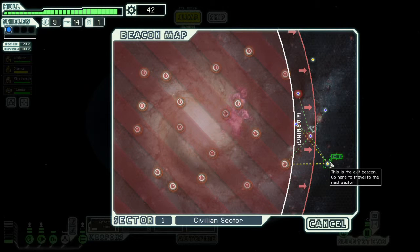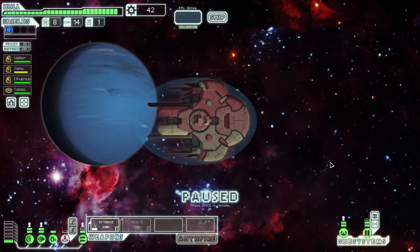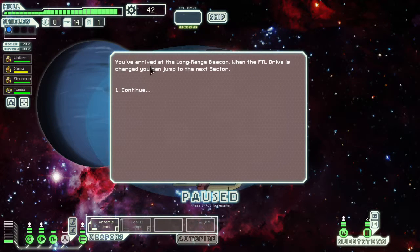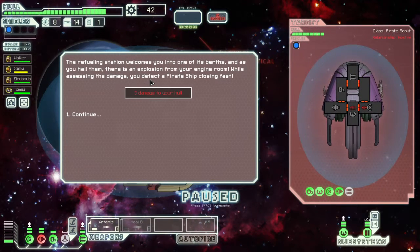The quest is in the next sector. What's in the final sector for today? Long range beacon - FTL. We have a refueling platform. Dock with the refueling platform. It was a trap! Three damage to hull. Our engines are disabled for a bit.